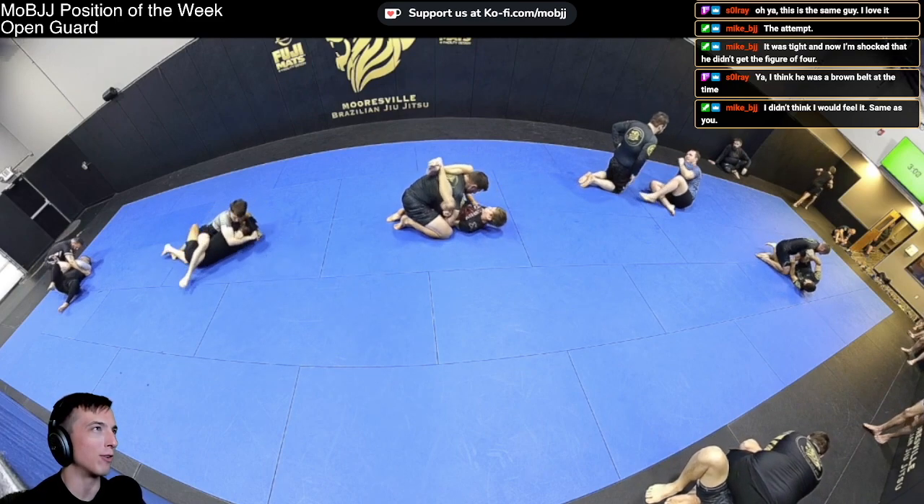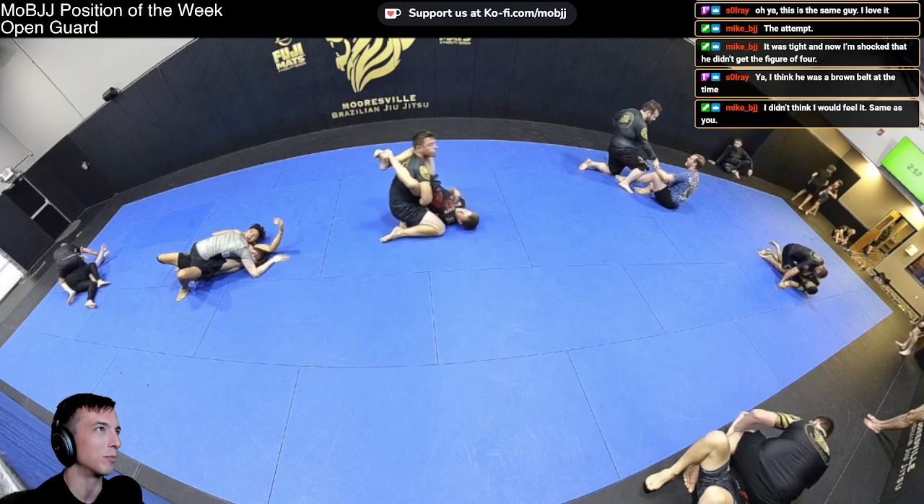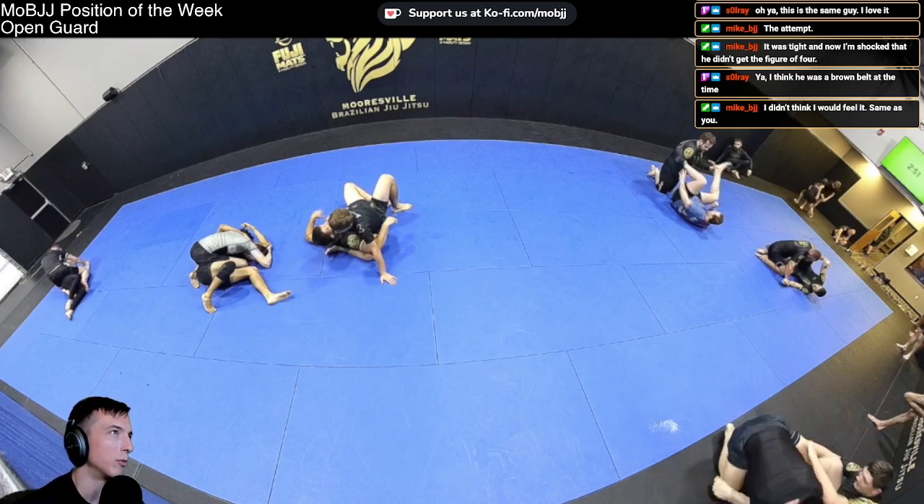The Walkers were all about triangles this night — unorthodox triangles. Gavin was about to throw up a wrong-way triangle and dig on the kimura as well.